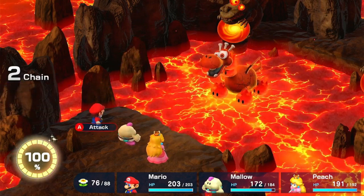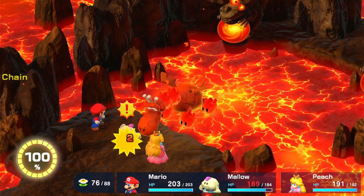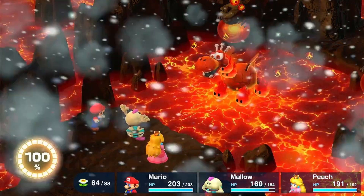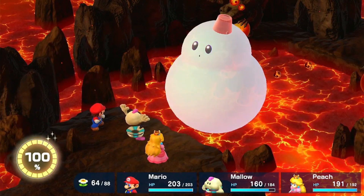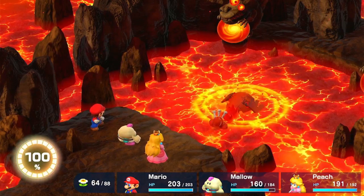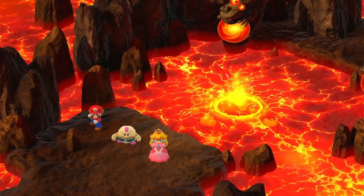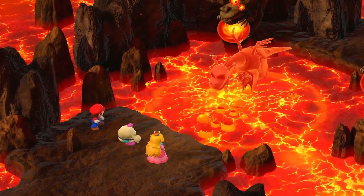Guard that attack — all right, five hundred damage. Snowy again. If you're under level and don't have Snowy with Mallow, what the heck is wrong with you. He's down to six for lava — let's see. We won... not yet, he's coming back.